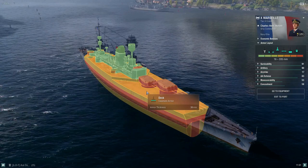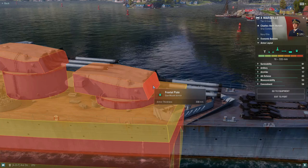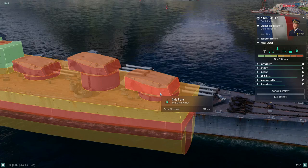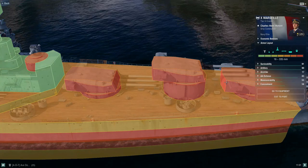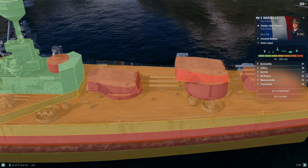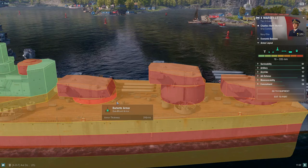Looking at the guns, you have 330mm on the front — I actually had my turrets incapacitated twice in yesterday's video. It's 250mm on the side, then 150mm angled up top, so shots aimed at the top will likely ricochet. The back is 335mm, which is actually the strongest part — a bit ironic since usually the front or sides are strongest. The barbet is 310mm, slightly weaker.